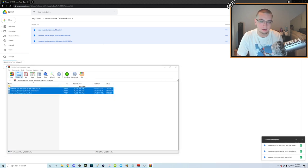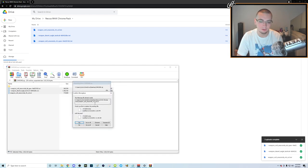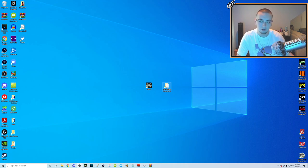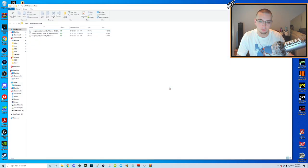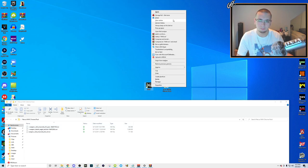Open it up in WinRAR and take all three files and extract them to the desktop, or to a folder you've made — I made one called 'chrome pack'. Click okay and it'll put them in there. Now go to that folder you extracted everything to, whether it's your desktop or a custom folder, and you'll see the three .iwi files.